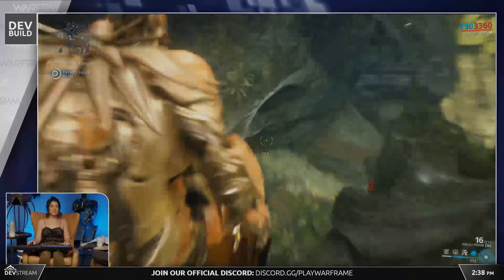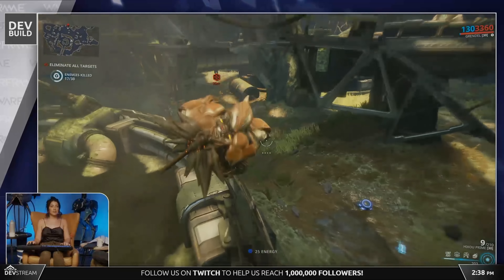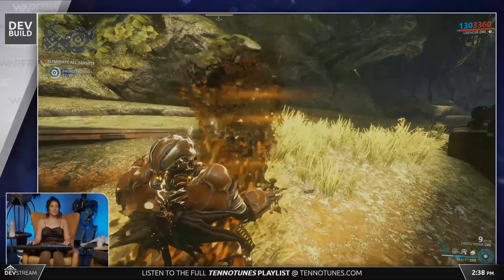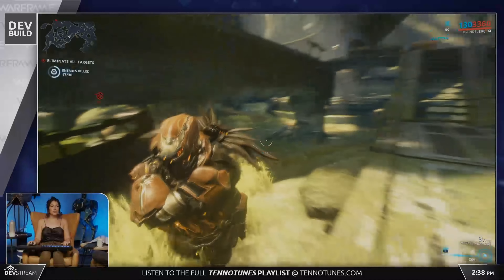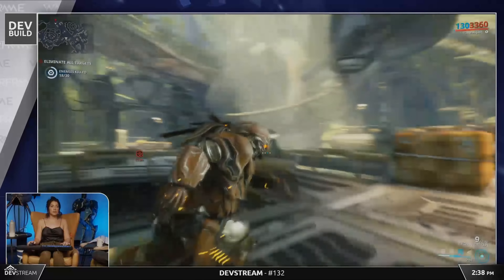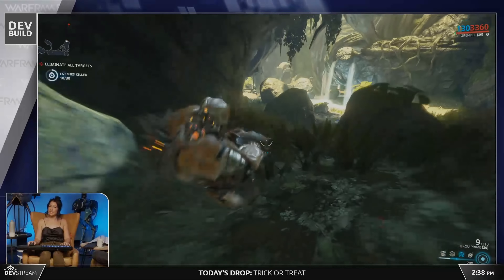Update 26 will also include Ember's rework, Vauban's rework, the new vampire Kavats, the Kuva Lich bosses and their thralls — a system where you have to hunt and kill them, as they are apparently immortal until you figure out how to end them.